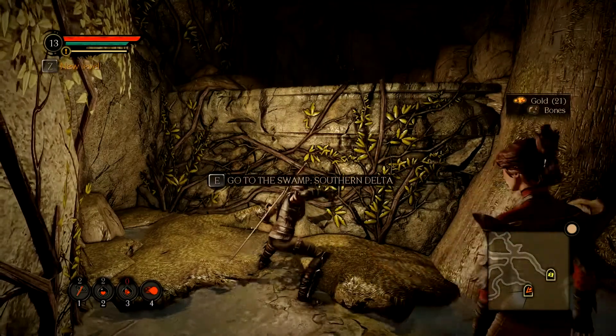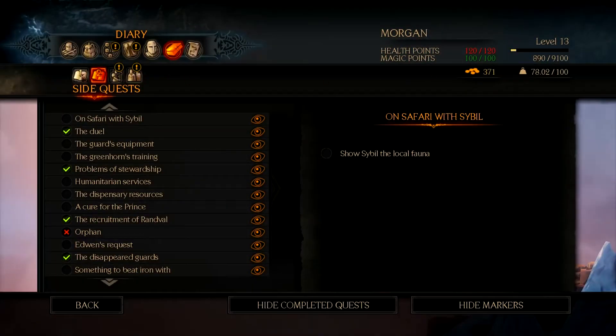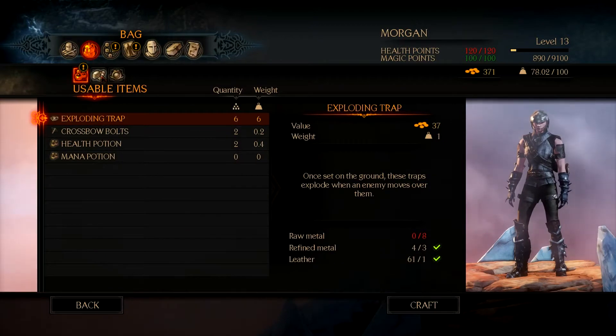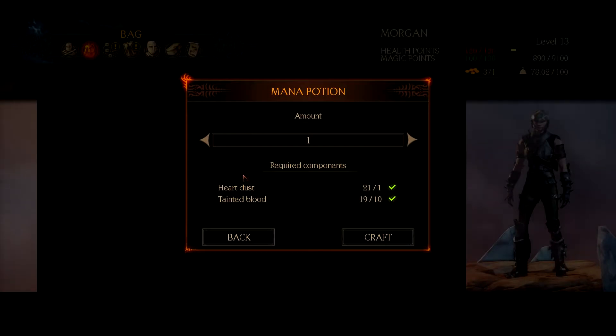Go to the swamp, southern delta. Let's go ahead and level up. What am I out of?